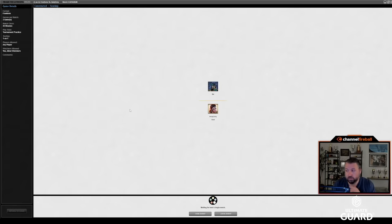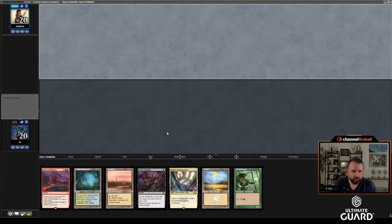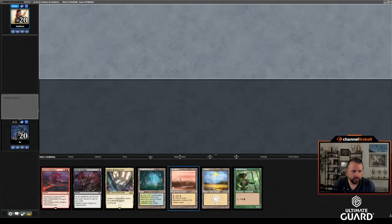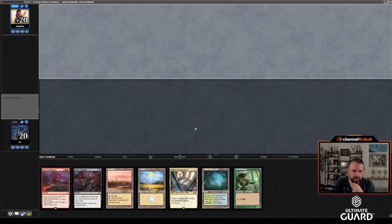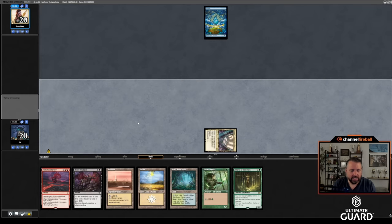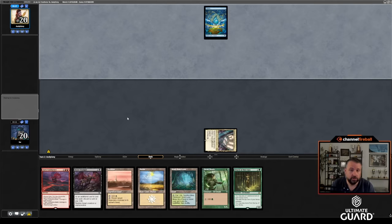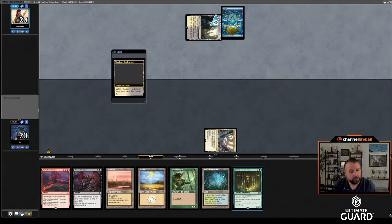I'm going to keep — I could play turn-one Spara's Headquarters, turn-two Elvish Mystic, and that way I could sack Misty for Watery Grave to get black mana. Or I could play... yeah, let's just play Spara's Headquarters. I think sacking Misty to get Taiga is totally fine because I have a red card in hand, but I just don't really need an Elf in play on turn two — I have a four-drop, so the curve works fine. Plus it lets me wait on Misty. Waiting on Misty when I have Oracle is a really nice one.